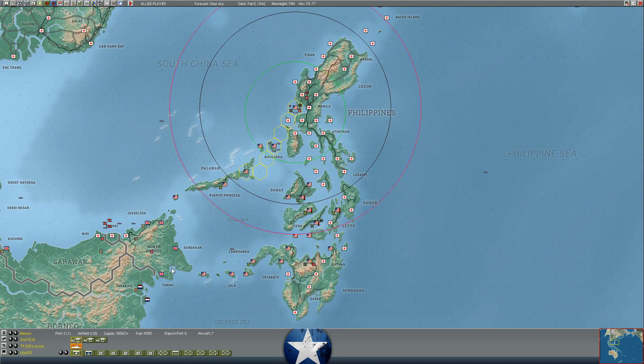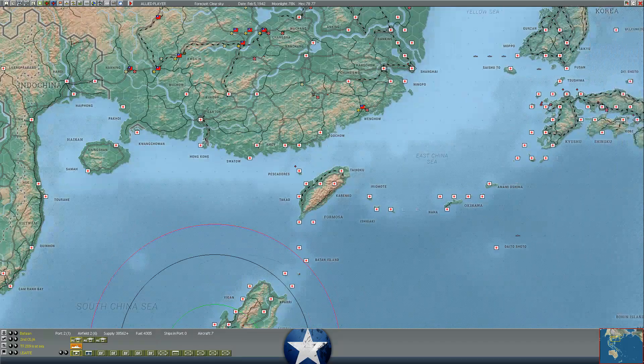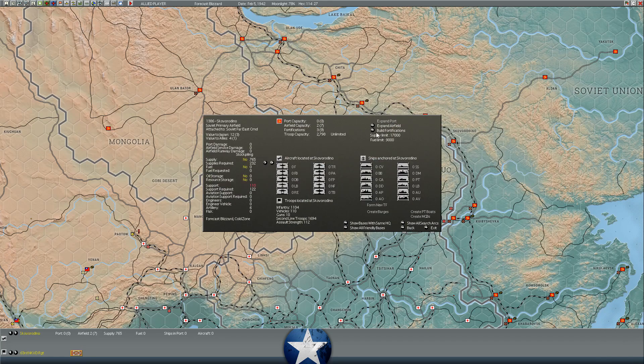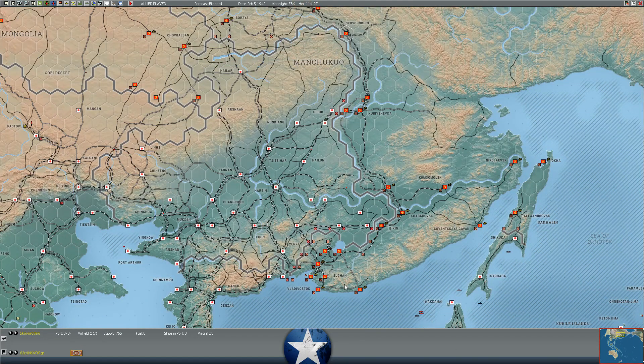I'll keep trying to sneak small amounts of supply in from Borneo where I can get it. Not a lot of bases in Borneo still have supply, but I'm happy to pull from Tarakan or Balikpapan as long as those bases remain open. The Soviets are not in this war yet - they don't come in until 1945 historically. There's a whole bunch of Soviet units visible but you can't order them to move into China or attack.